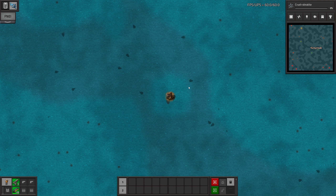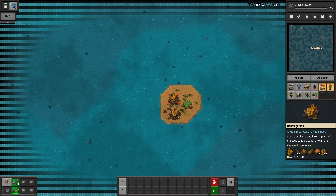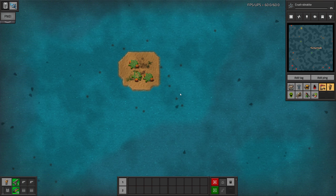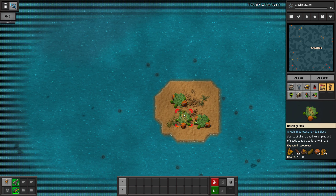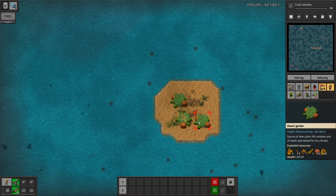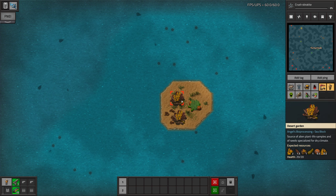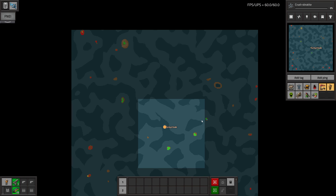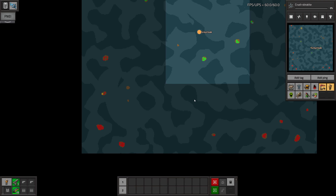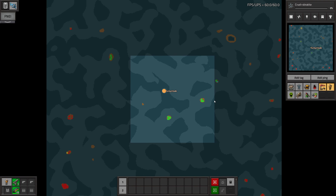So we are put into the middle of the ocean. We have some small islands around with some desert gardens — I guess that's for Bob's bioprocessing, since the last series we played was with Bob's and Angels and we did a lot of bioprocessing. And we do have enemy bases — we can't see them, but they're there.